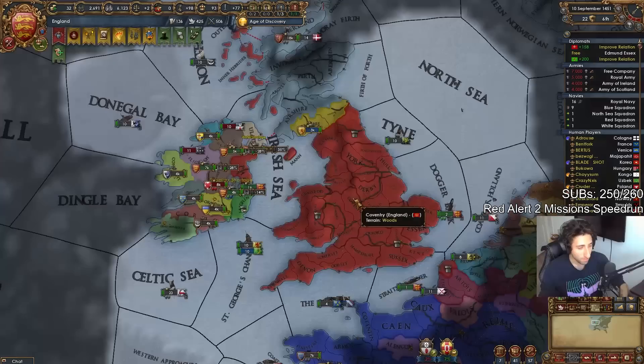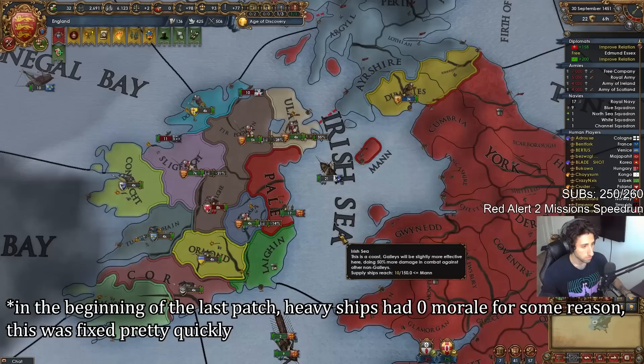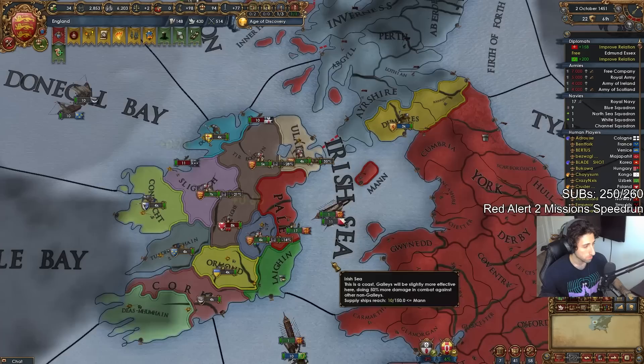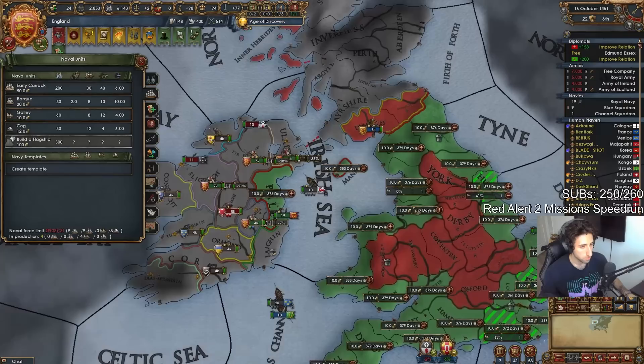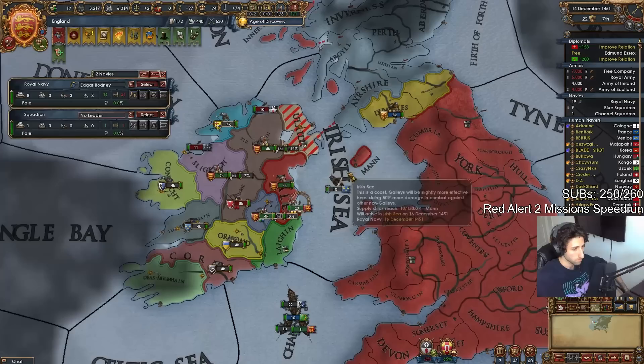I got worried — I'm going to have to fight this war alone. These ships are broken; they need to fix this. You should sell them to AI so you can capture them. They have no morale. I was playing England and I lost a 10-heavy stack to like 20 transports. So you make galleys instead — galleys have more cannons than light ships. You're gonna have to use galleys with transports to tank. I just spent a bunch of ducats on heavies, so it feels really bad.